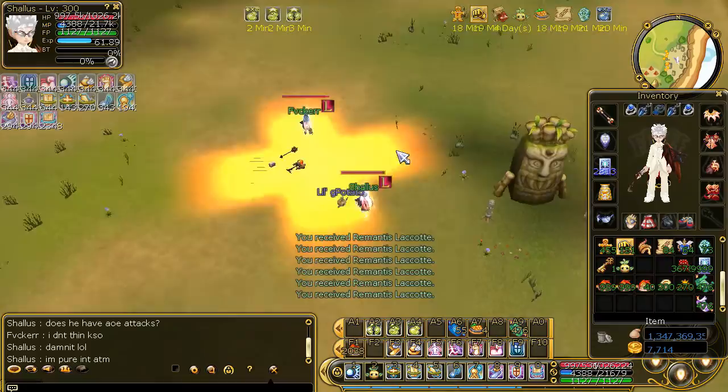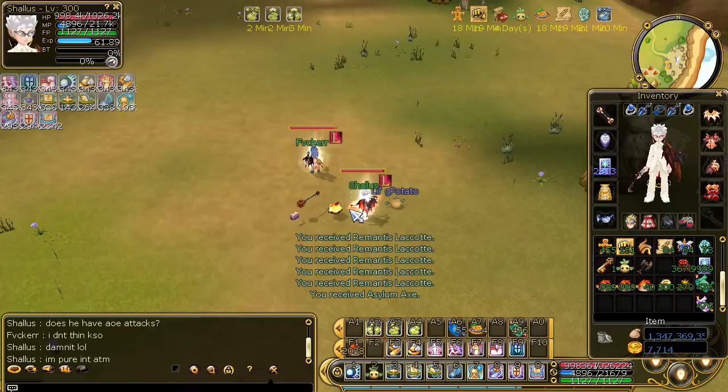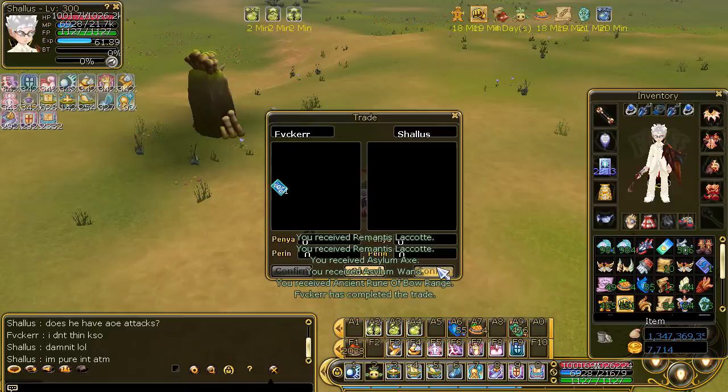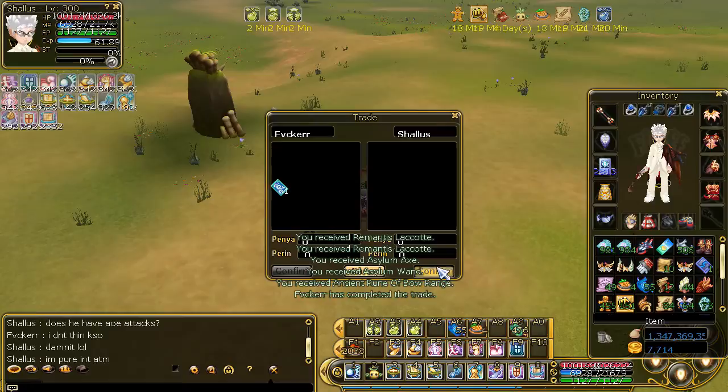Got some weapons here. I think I just got asylum stuff, which is half unfortunate. I did get an ancient rune of bow range, which actually has no value at all, because people are more looking for attack percent or increased stats — not necessarily bow range. It's not much of a demand.